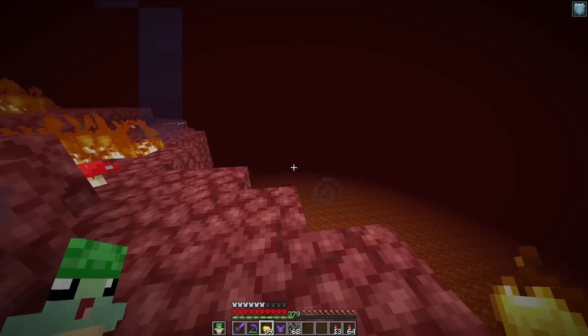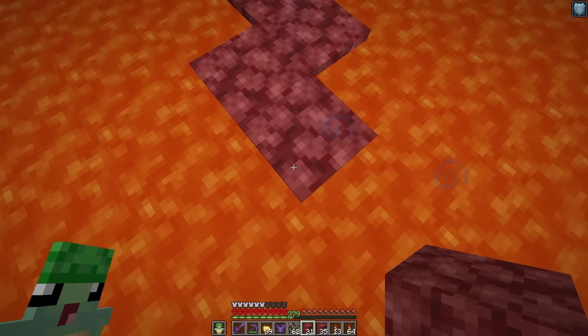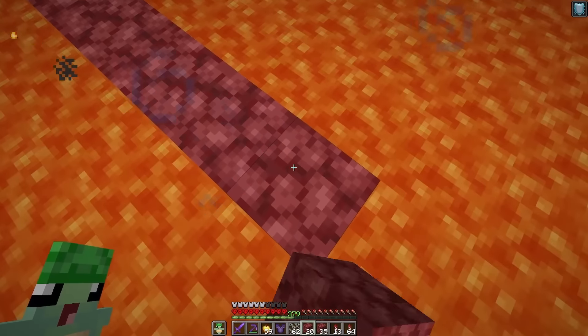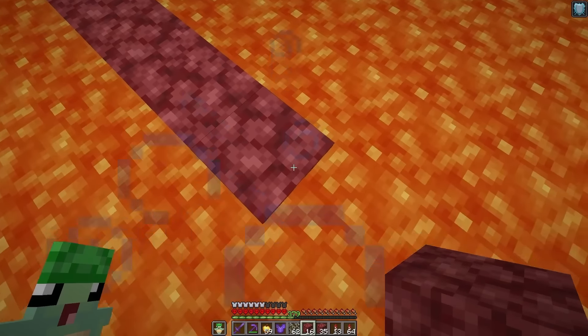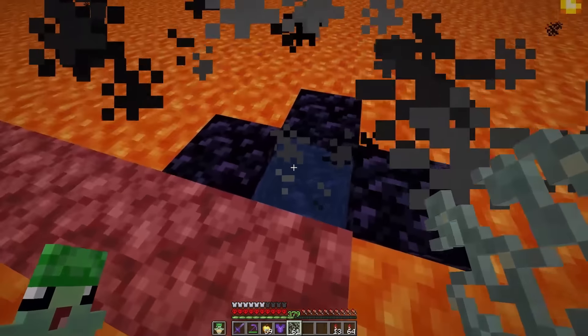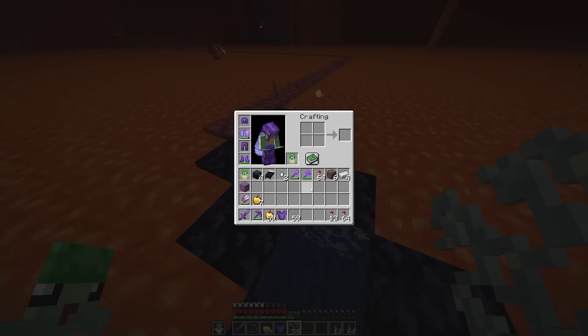That was stressful, but alright, now we're feeling a little bit more normal. I want to almost be in the middle of the lava lake for this, but I don't really know how far the middle is, because I don't want to corrupt too much of the world. The reason this update is so important is because when you take our glow lichen here and place it in lava, we get water in the nether. And we can just keep doing this over and over.